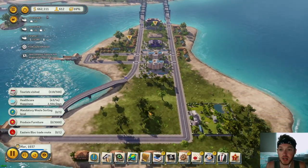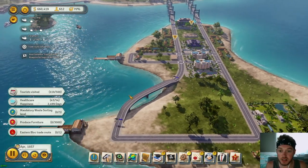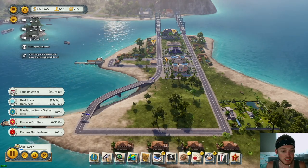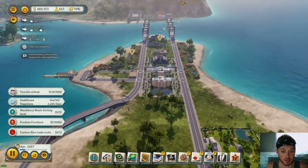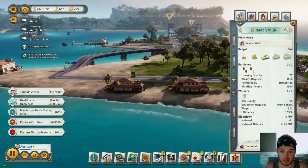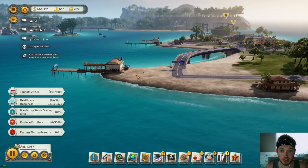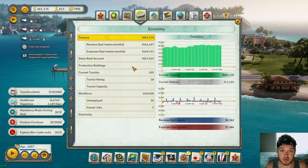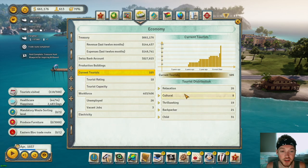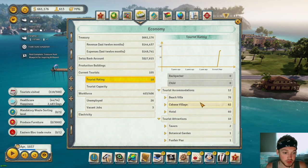In modern times we've got a blueprint for inspiring billboards. We'll touch on media, education, and all kinds of stuff in future episodes. For this one, we got some beach villas down here accommodating rich tourists. Let's check: we have 105 tourists on the island already. Tourist rating is only 18 but it was basically zero at the start of the year, so we're doing absolutely well.